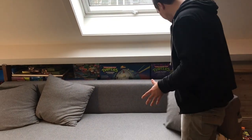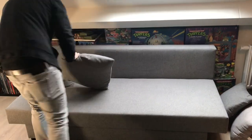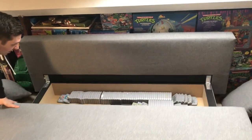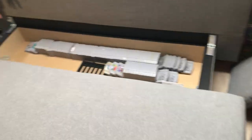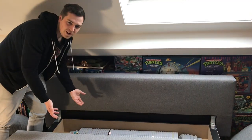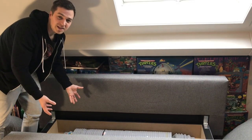This couch actually holds a really big secret because it has a hidden compartment. The couch turns into a bed, and in there is part of my N64 collection — all the loose cartridges I have. Pretty fun to have some extra storage space in this couch.